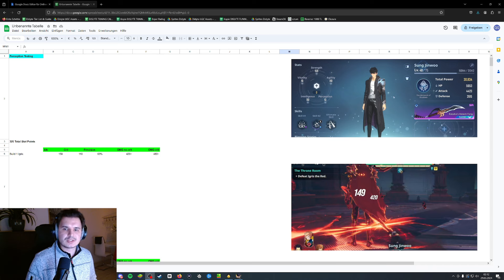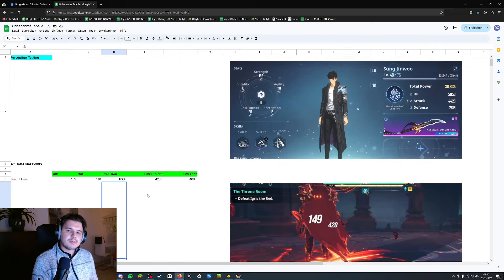Everybody came to the same conclusion that it deals more damage or that they feel like it deals more damage. I have a definitive answer to that. To explain my testing, I did it on even ground. I used the Cassica as our weapon at level one with no ascension, so the numbers don't get screwed by increased precision on the weapon.